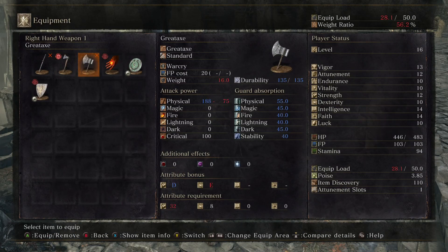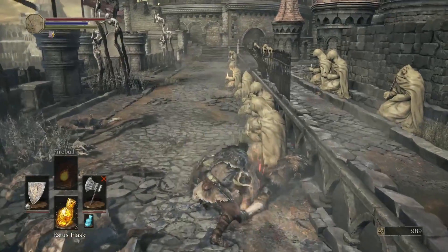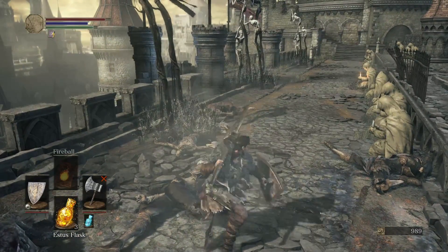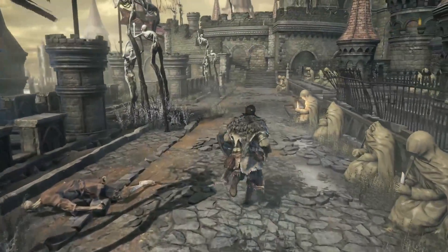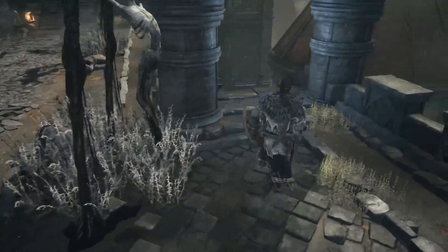High damage. 'Great axe resembling a hunk of raw iron. If one possesses the inhuman strength required to lift the weapon, the great heft of its attacks will send foes flying. However, since every swing makes use of one's entire body, attacks leave the wielder wide open to retaliation.' It comes with Warcry, which boosts your attack — same thing we have. The great axe is faster than some of the greatswords in my opinion, but one strong attack just took all my stamina. I don't think the axes have very unique movesets — this one is very generic to me.